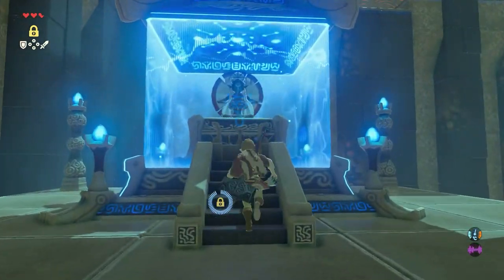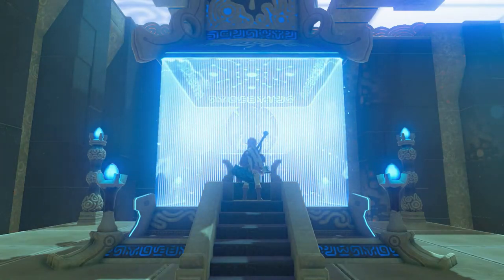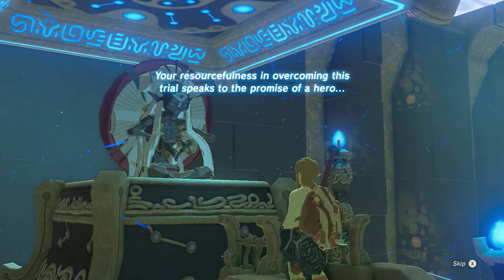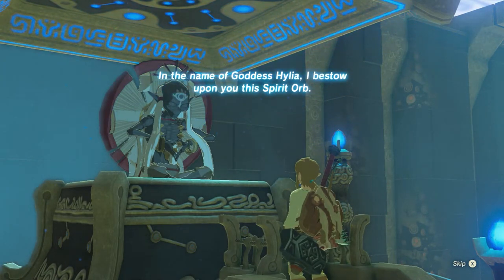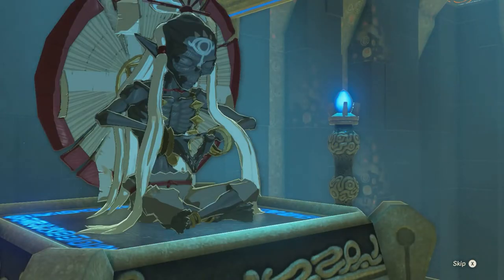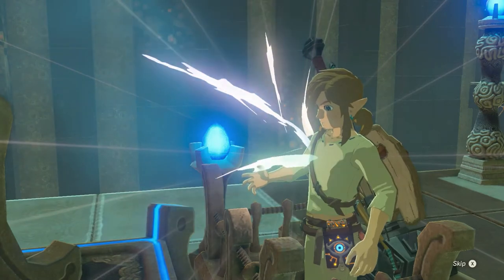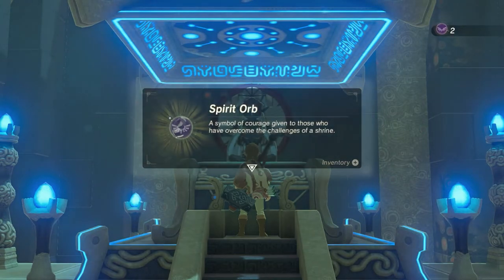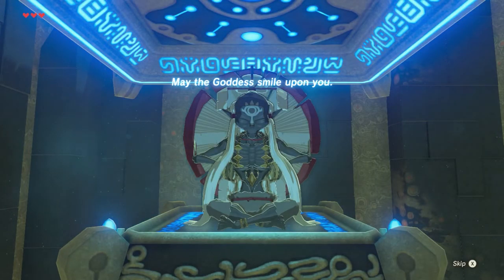Just walk towards the monk and hit the A button. The monk says: 'Your resourcefulness in overcoming this trial speaks to the promise of a hero. So, in the name of Goddess Hylia, I bestow upon you this Spirit Orb — a symbol of courage given to those who have overcome the challenges of a shrine. May the Goddess smile upon you.'